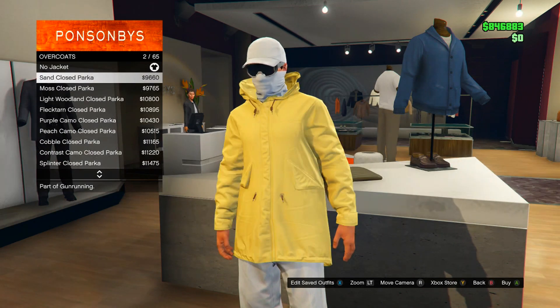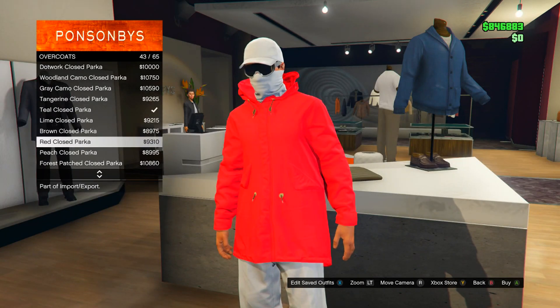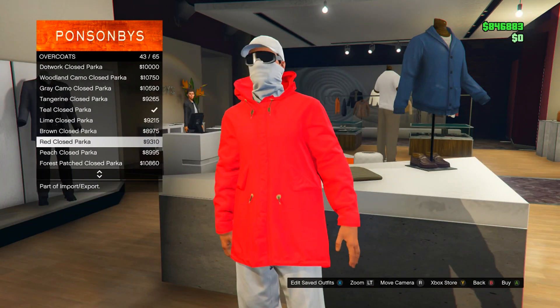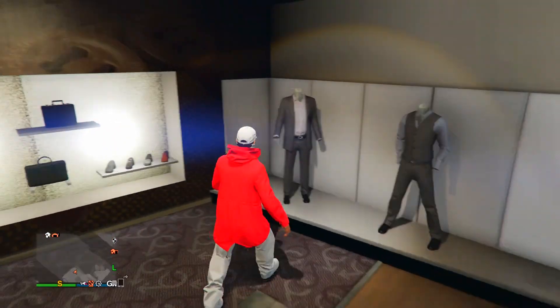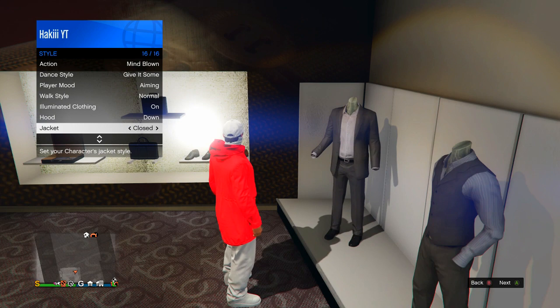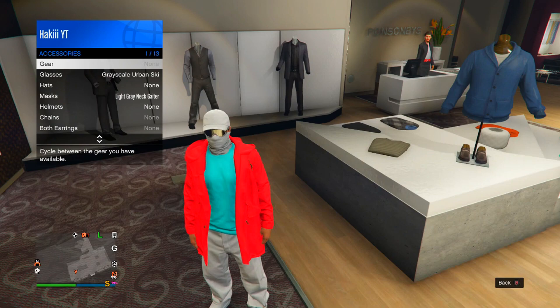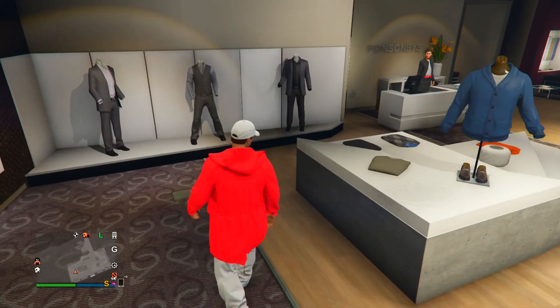Next, go over to Overcoats and you want to get any of the ones that say 'Closed Parka.' I'm going to pick a red one to make a nice white and red outfit. Then back out and pull up the Interaction Menu, go over to Style, go all the way down to Jacket, and switch it to Open.